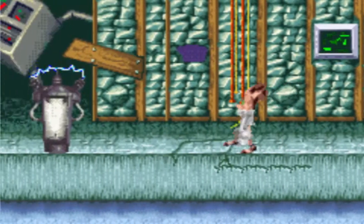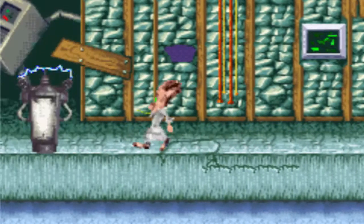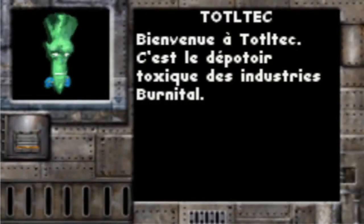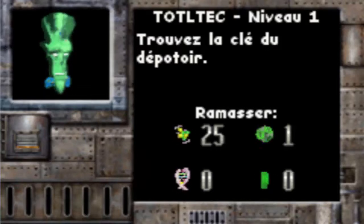On passe sur la porte et ceci est un téléporteur qui vous permet de finir le niveau. Sauvegarde du jeu. Bienvenue à Toltec, c'est le dépôt toxique des industries Burnital. Trouvez la clé du dépôt. C'est un peu plus complexe : il y a 25 boules à ramasser et une sphère verte.